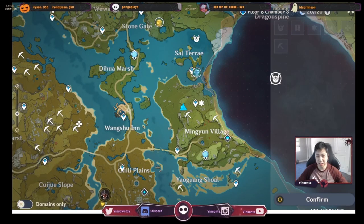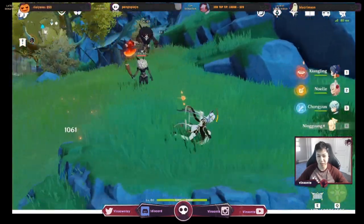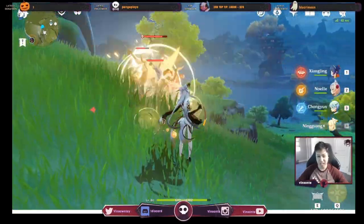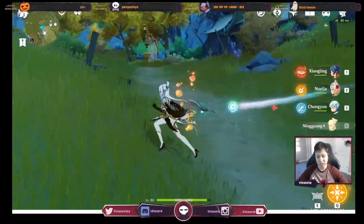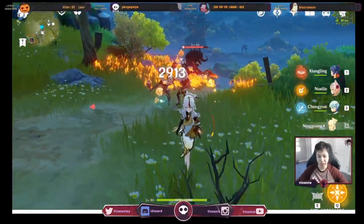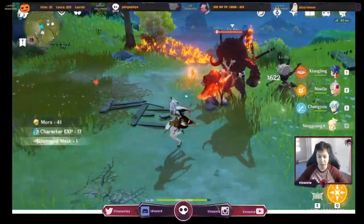Let's talk about how Ningguang works. Her regular attack — she throws two gems — they kind of home when you're within the vicinity. Each attack gives you a Star Jade. You can see those rock gems behind me. And then if you do a charged attack, it'll shoot a charged attack and release all those Star Jades, and those kind of home as well.